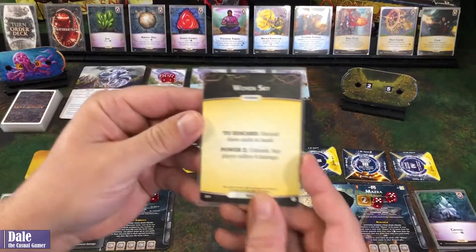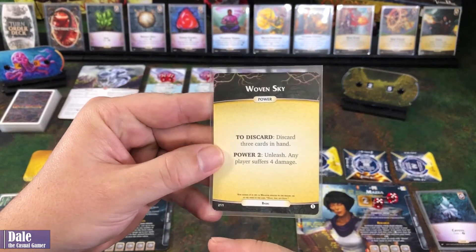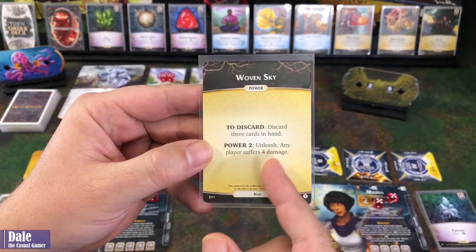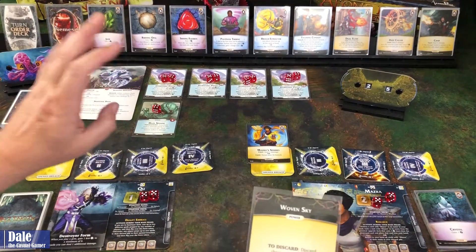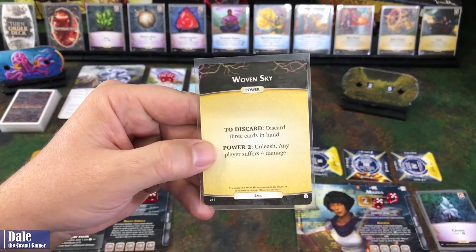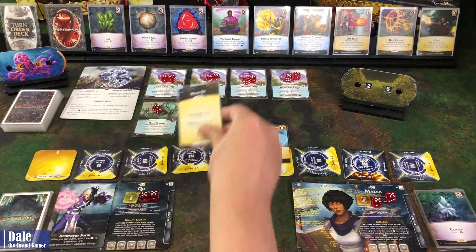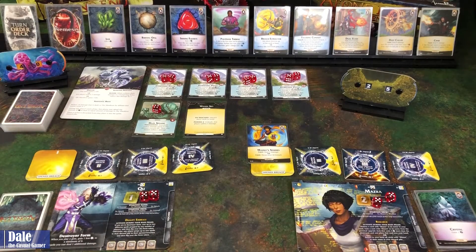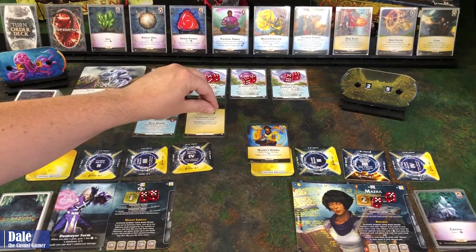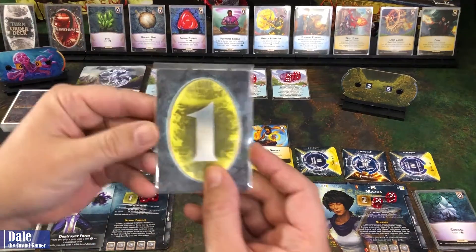We draw another card: Woven Sky. To discard: discard three cards in hand. It comes with two power tokens. Basically every time the nemesis activates, we'll take one off. If we haven't gotten rid of this card by then, it unleashes and any player suffers four damage. The nemesis has already activated twice, so we get three turns in a row.